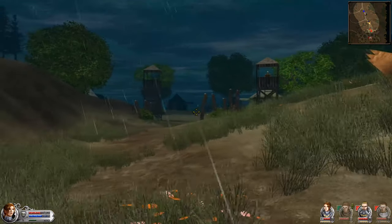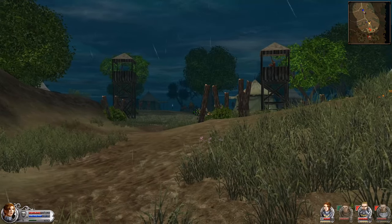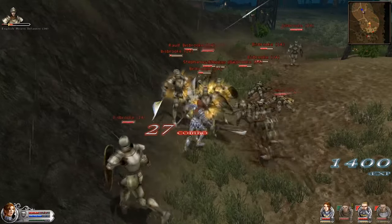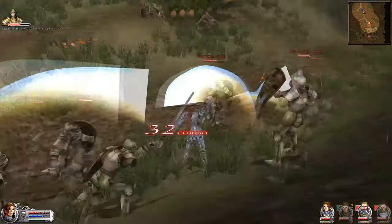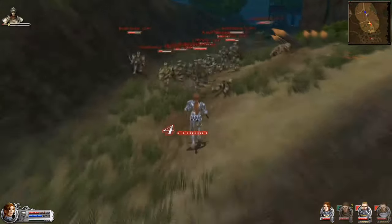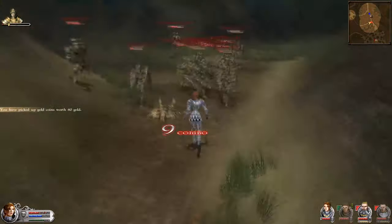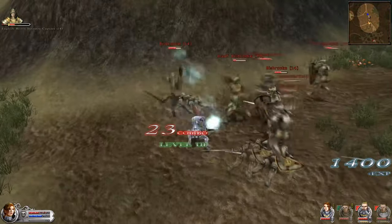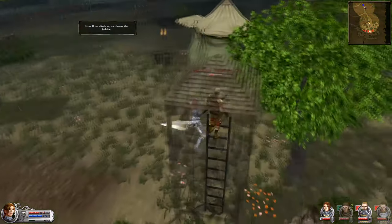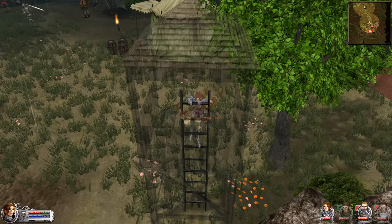Proceeding further south, we finally encounter the first English element we have to take over. Firing an explosive arrow into the camp triggers the boss to come out and fight us. But before we fight him, we have to defeat a gang of knights. Following that battle, we go up into the watchtower to clear the archers who are firing at us non-stop.